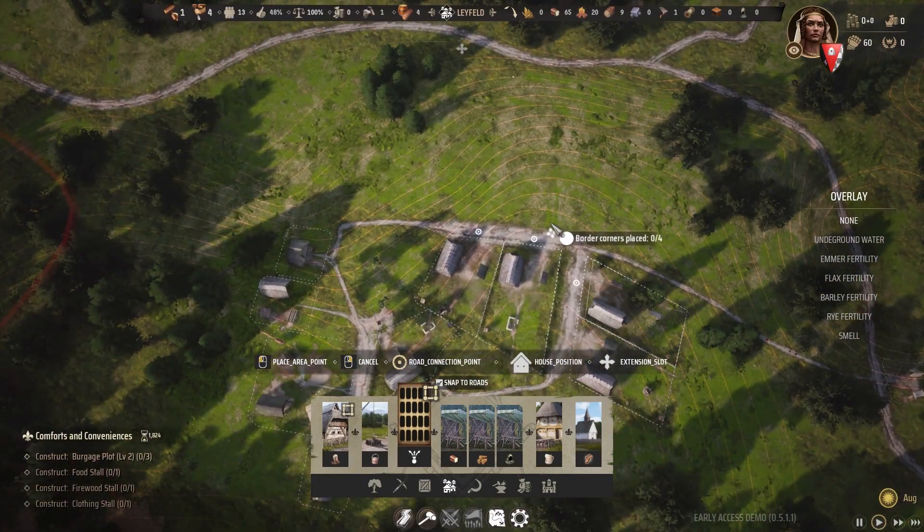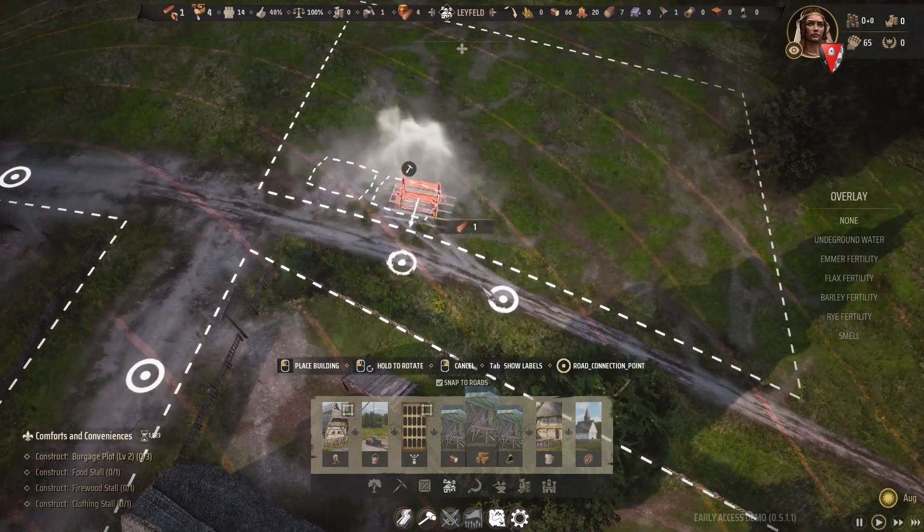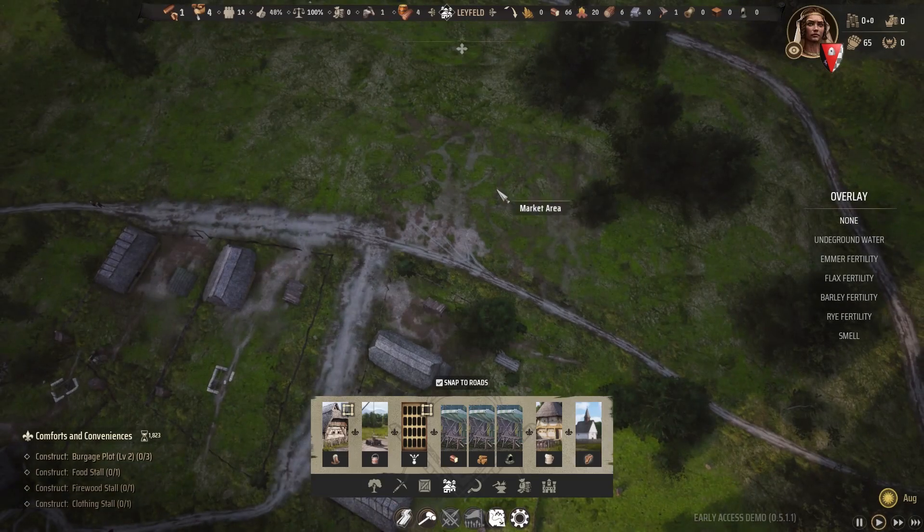Like house plots, you designate an area for the market. Inside, you can then put in market stalls: food, firewood, and clothing. Now all that's left is upgrading the houses themselves.